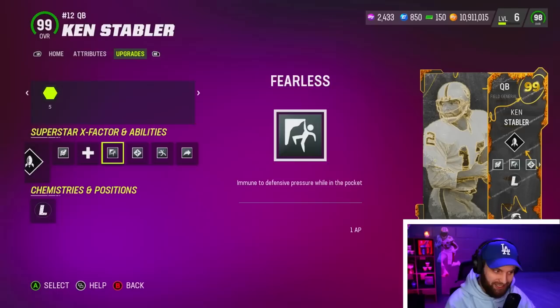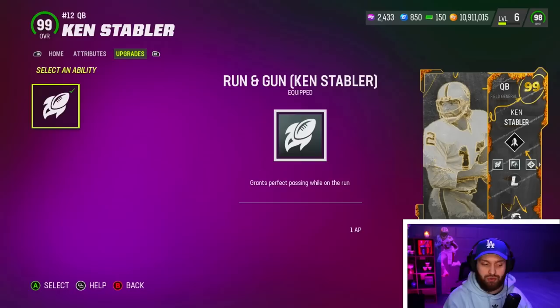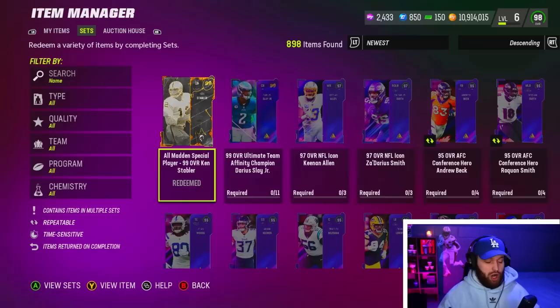He also gets Slinger 3 release, which is arguably the best release in the game - it's a Lamar Jackson release. So on paper he's already the best. He is a lefty quarterback, which does suck, but he gets some built-in action factors: Run and Gun for one AP and Bazooka or Dots for one AP as well. So we're rocking five AP on him total.